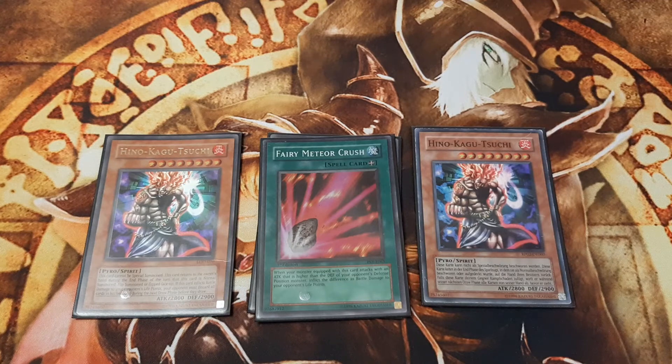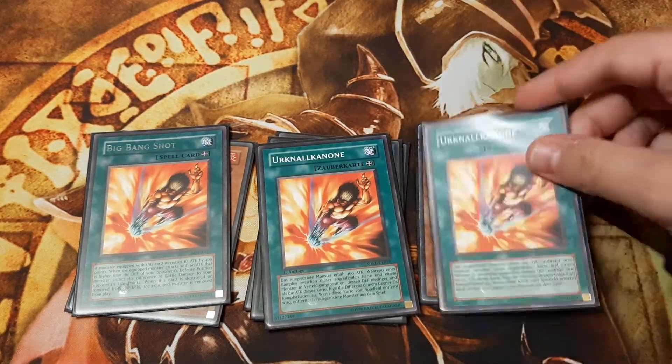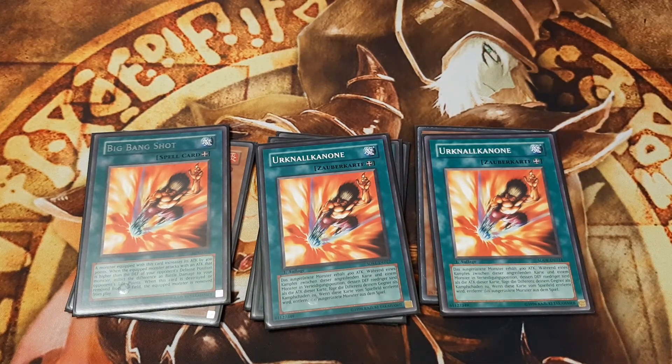We have one copy of Fairy Meteor Crush and three copies of Big Bang Shot. Fairy Meteor Crush only turns Hino-Kagu-Tsuchi into a piercer, while Big Bang Shot does so as well and also increases its attack points by 400. An alternative use for Big Bang Shot is equipping it to an opposing monster and spinning Big Bang Shot back to our hand with Giant Trunade, thereby triggering its secondary effect: whenever Big Bang Shot leaves the field, the monster it had been equipped to is banished.